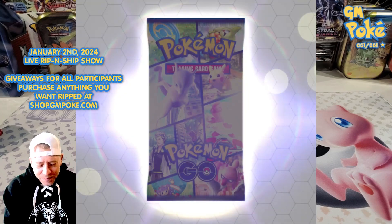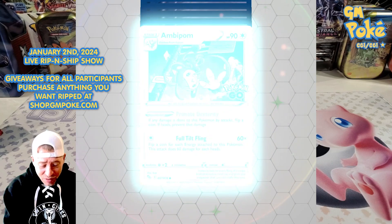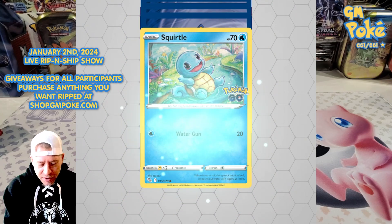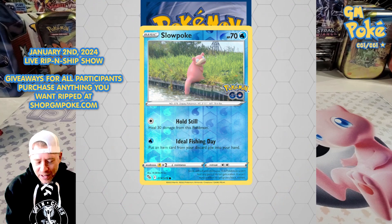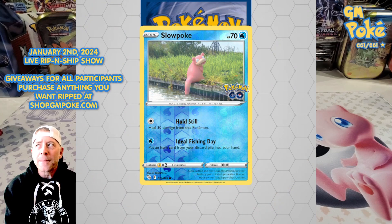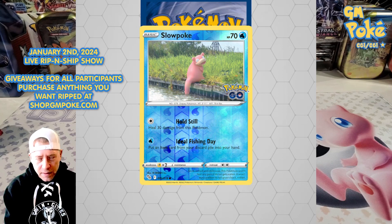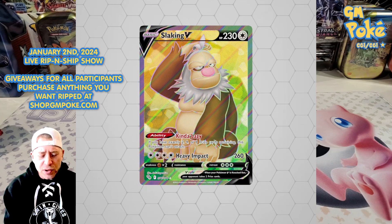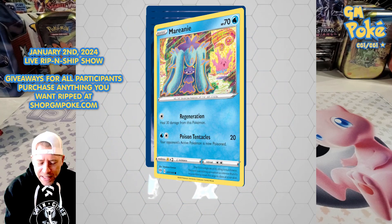Pokémon GO — I opened a ton of this set on past shows, including a bunch of Dragonite V boxes. I should probably give away some of those Dragonite promo cards; I've graded some but haven't done much else with them. The reverse is a Slowpoke. I'm looking for the Mewtwo Rainbow — I don't think I've ever pulled one. And we got a Slowking — I think that's the alt, the silver-border version.